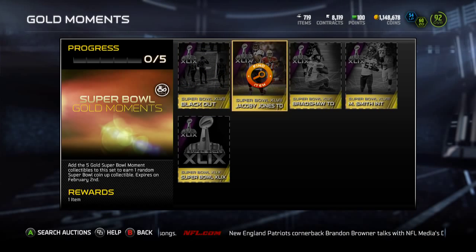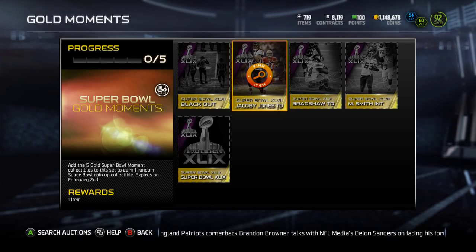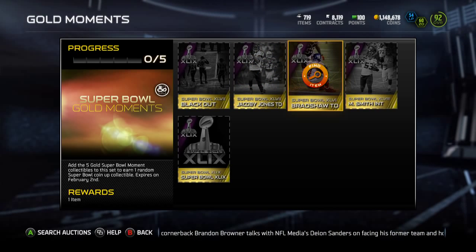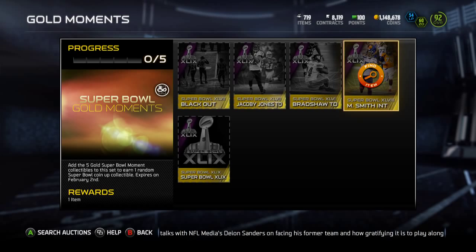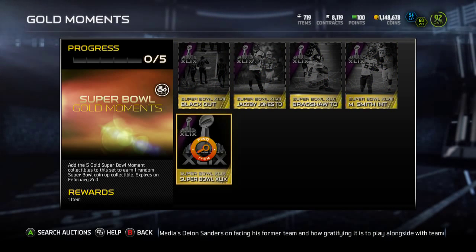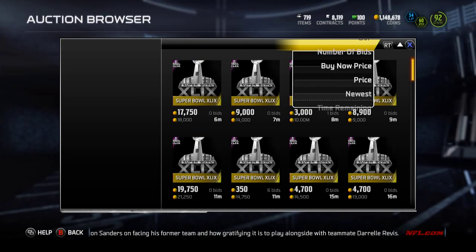Blackout, which was the Ravens and the 49ers. The Jacoby Jones touchdown, which was also the Ravens and the 49ers. Bradshaw's touchdown, that was the Giants and the Patriots. Malcolm Smith's interception was last year's — Seahawks and Broncos. And then the Super Bowl 49 collectible.